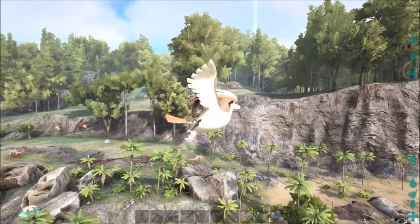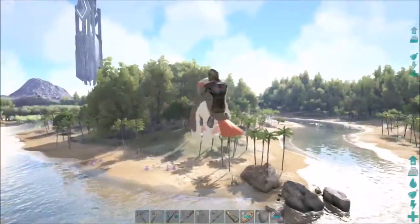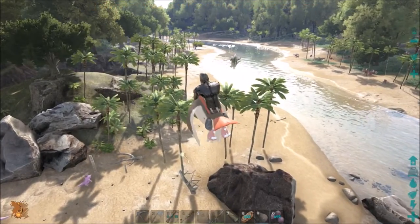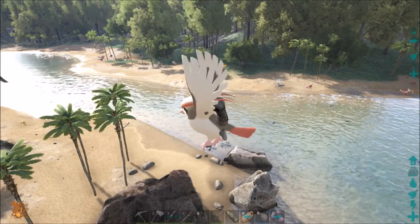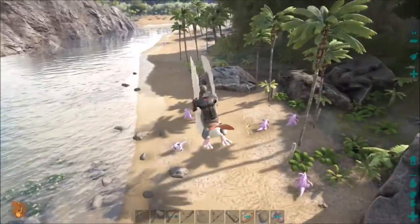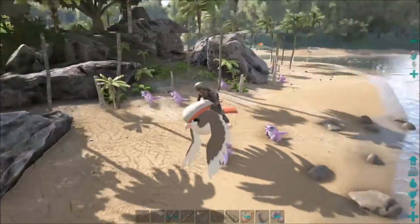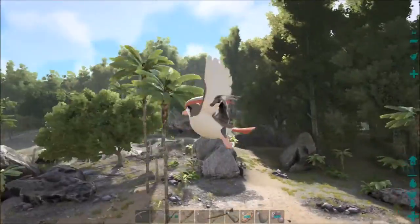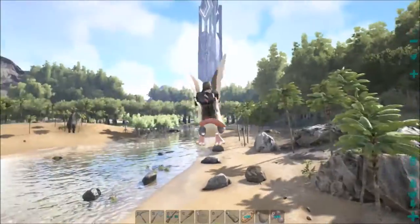Aside from the snow biome up north, the only different area was Carno Island — or Death Island — where there are Spinos, but those don't gather berries. I'm not sure about Ponytas. The Nidokings were super aggressive — as I'd fly over they'd all start running toward me even though I was in the air. Now it seems like just the Redwoods and the swamp over here still have their normal dinosaurs.